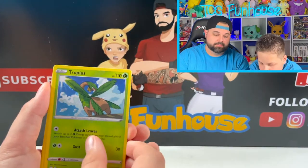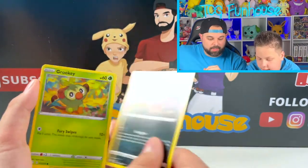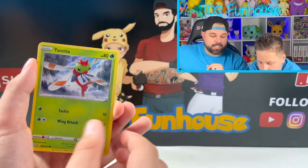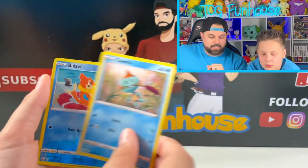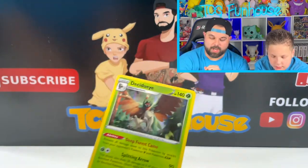Energy. Tropius. Rusted Shield this time. Rotom. Trinkie. Yanma. More Piko. Toodle. Toodle. Boozle. And a Decidueye. Decidueye.